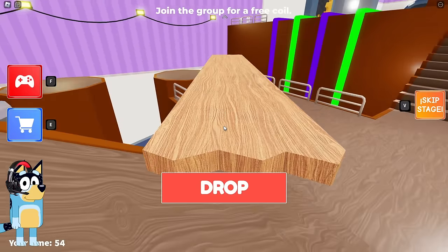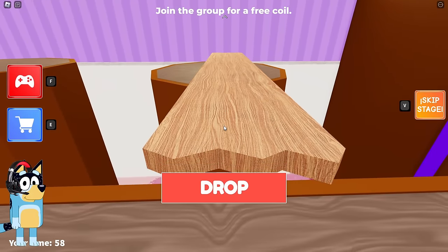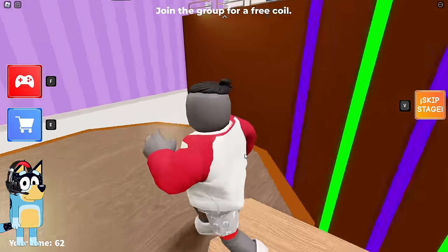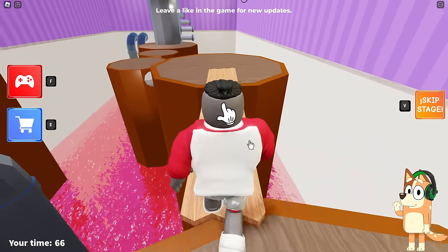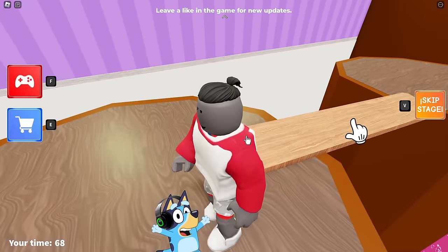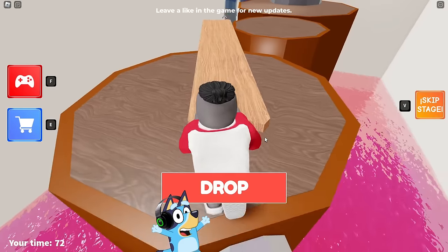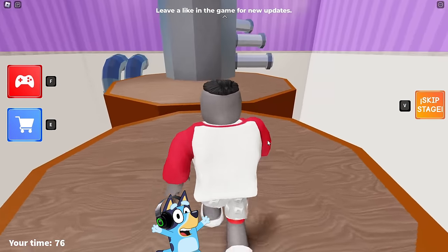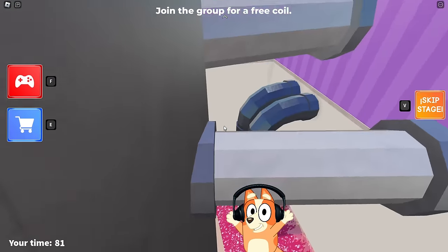By the way, look — it's the same bridge challenge as in Barry's Prison Break. I think here we can use the same life hack and use only one board. With this life hack, we can complete this game very quickly. This game reminds me of some other Roblox mode, but I can't figure out which one. I'm pretty sure this isn't Barry's Prison Break — it seems several other modes will be mixed in.